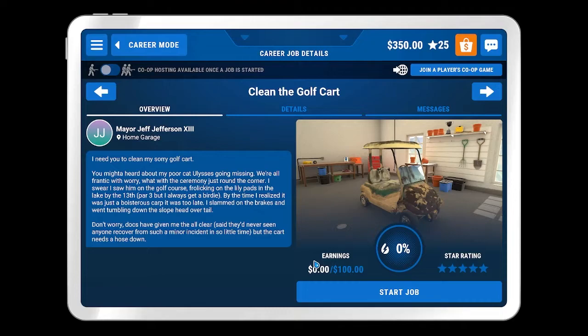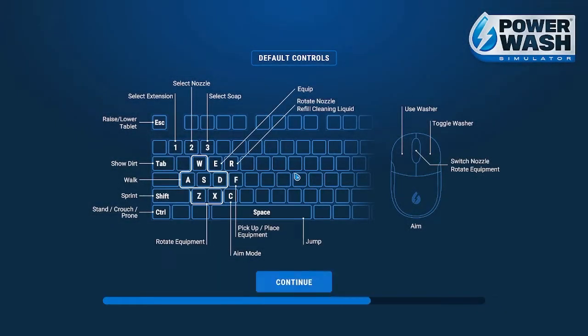Looks like today we've got Mayor Jeff Jefferson's golf cart. Apparently his cat Ulysses is missing and in the process of looking for him, he has managed to totally wreck and destroy this golf cart of his. So we'll jump right in here, take a look, see what we're dealing with, and see if we can't get it cleaned up for him.